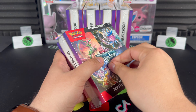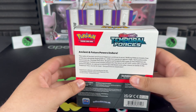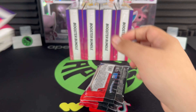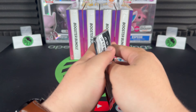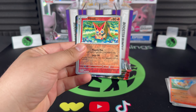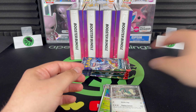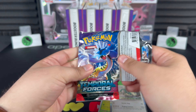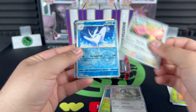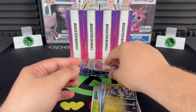Jumping into bundle number two — opening it a little more carefully. They're just loose in the back, falling out. Three hits out of the first bundle! Let's see if we can equal that. Victini, Rapsca, Drompa — nothing in that first pack. Second pack: Licky Licky, Frost Moth, and Meridon. Not bad, keep rolling.